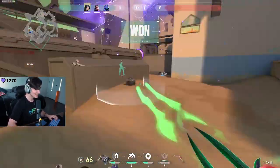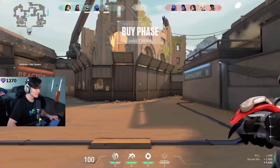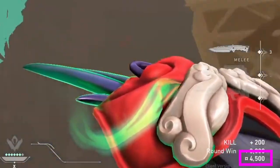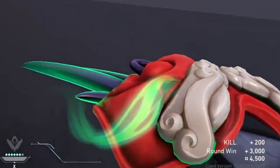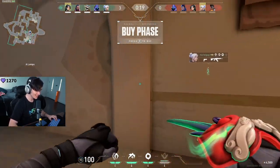Flexinja understands this, and that's why he's not investing any more than a Vandal into this round, because he wants to be able to purchase for the fourth round of the game. Flex's team does actually end up winning this round, and because of that, at the start of the fourth round, by the time Flex has bought full armor, he still has 4500 credits left over. It's only the fourth round of the game and his economy is already out of control — and this is all possible because of the first round Sheriff buy.